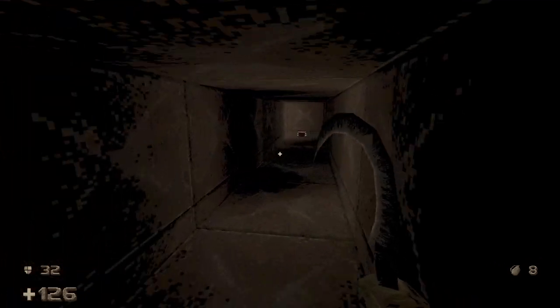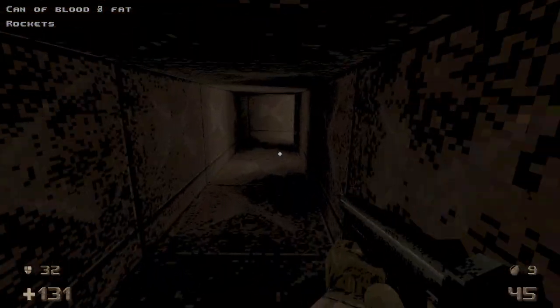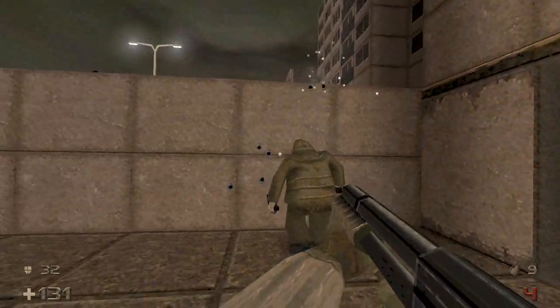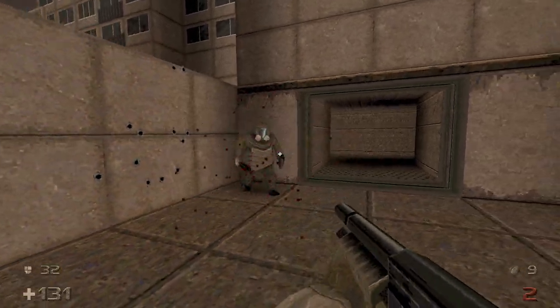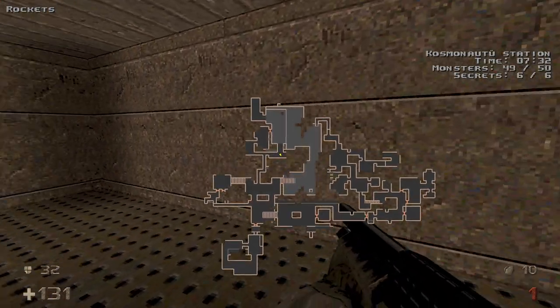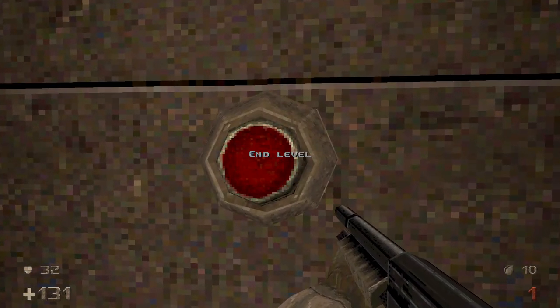We're going to go up here, open this up, get this last secret — it leads back into this part of the station. You can go back into here and kill this last ogre. He likes to jump because he's a weirdo. That should be all the enemies. It says 49 out of 50 — one of the kills is bugged as of this video's recording. But aside from that, we're done.